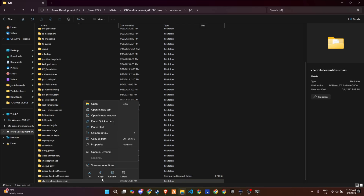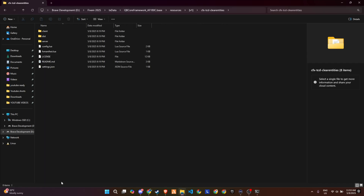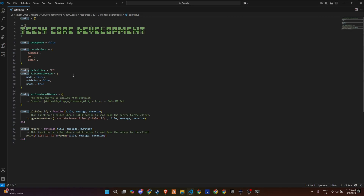Finally, make a minor adjustment by renaming the folder — simply remove the word 'main' from the folder's name, and your setup will be ready to move forward seamlessly. Now, there isn't much you need to mess with, but inside the script folder you'll find the config.lua file.